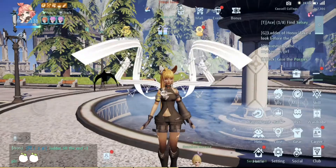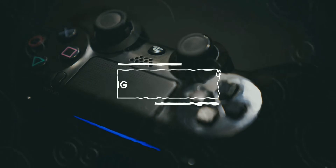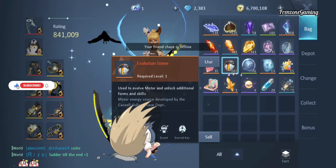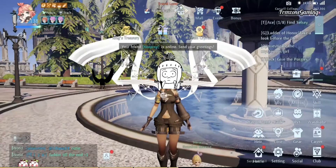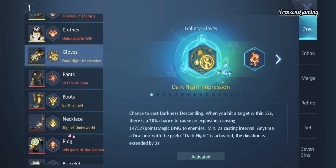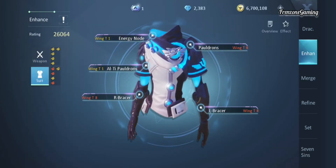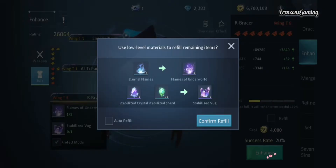Hey guys, so today we're going to be using a hundred evolution stones — yeah, I saved that many — and we're going to be trying to unlock the new hacker field set from Gears. I was so lucky I got the Side of the Underworld drag. I think this is way better than a dark knight. I have enough for this; we're going to try to upgrade all these winged tier aids into the new tier. I saved them all up because I like spamming world chat.